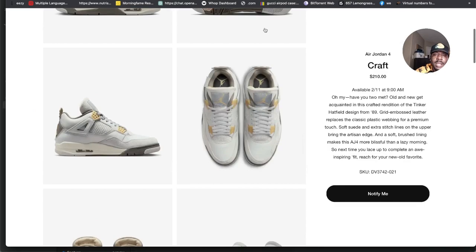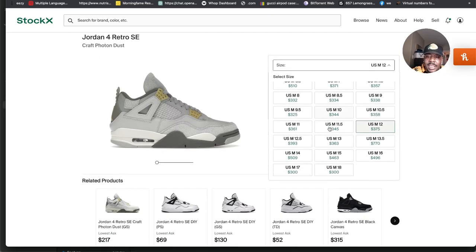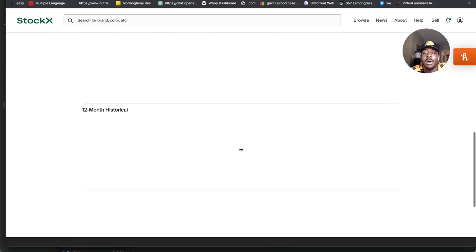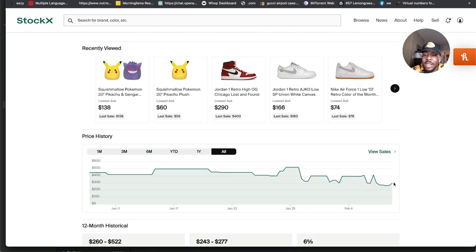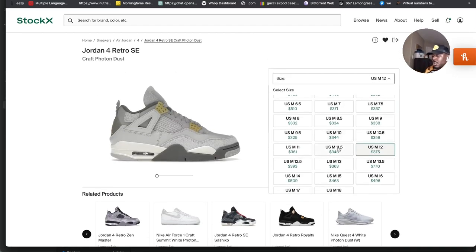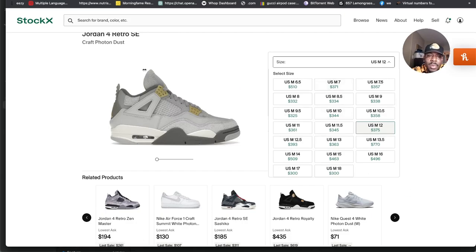They're coming out in grade school and men's sizes. Over on StockX, the men's shoe is sitting around the $350–$380 range. Looking at the price map, they first started circulating around the beginning of January and have held steady — but with release date on its way, you can see that drop and then it starts to come back up. For bigger sizes, roughly 9 through 18, we're looking at about $350 on resale.